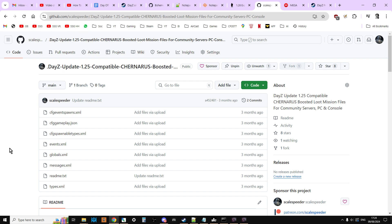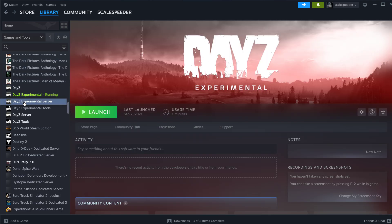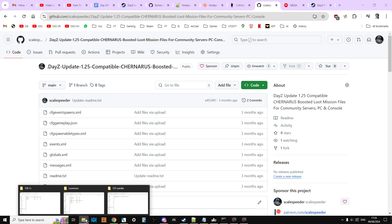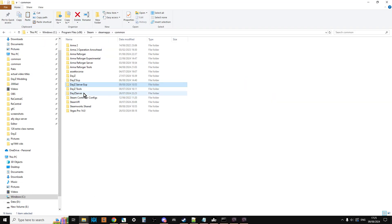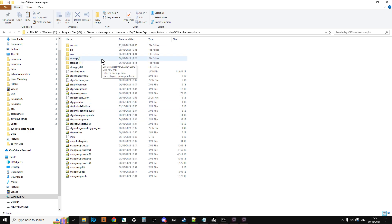Whenever there's an update — 1.26 coming up — I've got to make sure I add the new stuff in. The first thing is you've really got to own a copy of DayZ on PC. If you go into your library under Games and Tools you can download the DayZ Experimental Server. You don't want to launch it or anything — you just want to download it, because that gives you access to the 1.26 files. You can find it at: C:/Program Files (x86)/Steam/steamapps/common/DayZ Server Experimental.